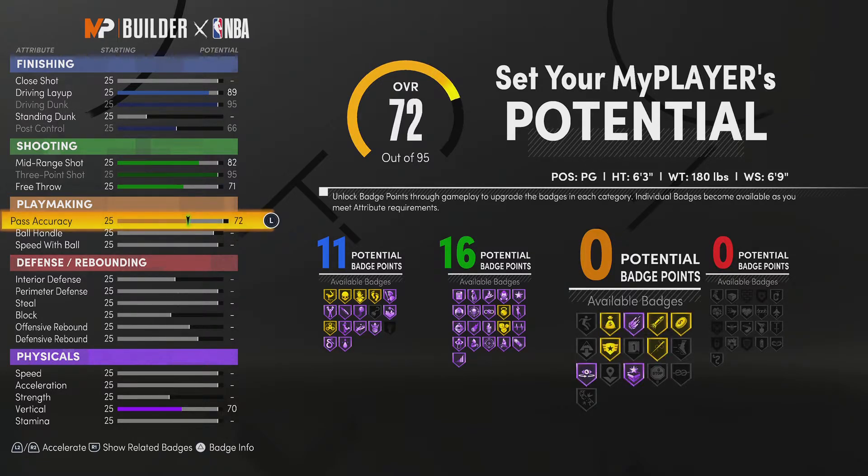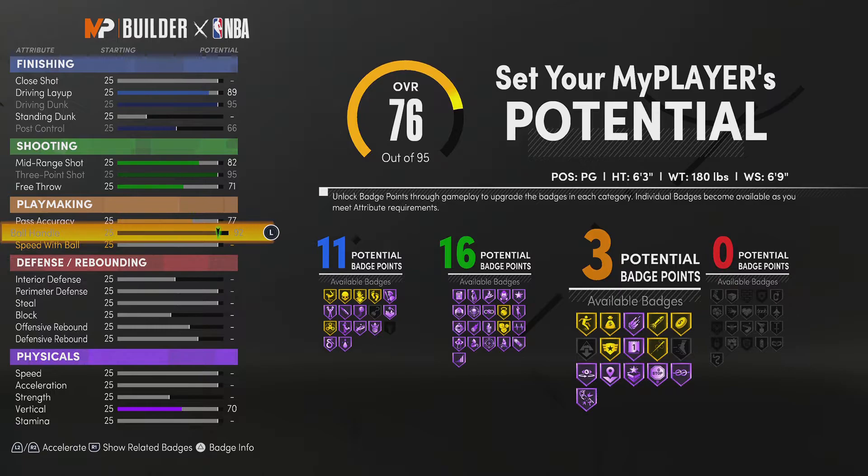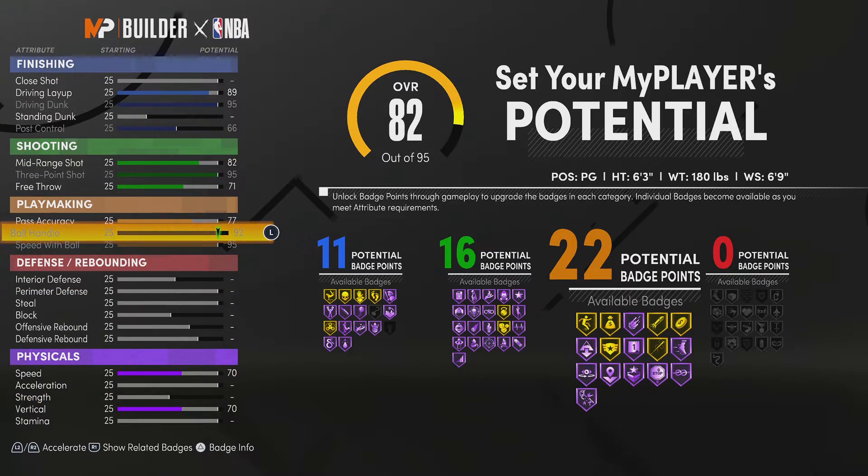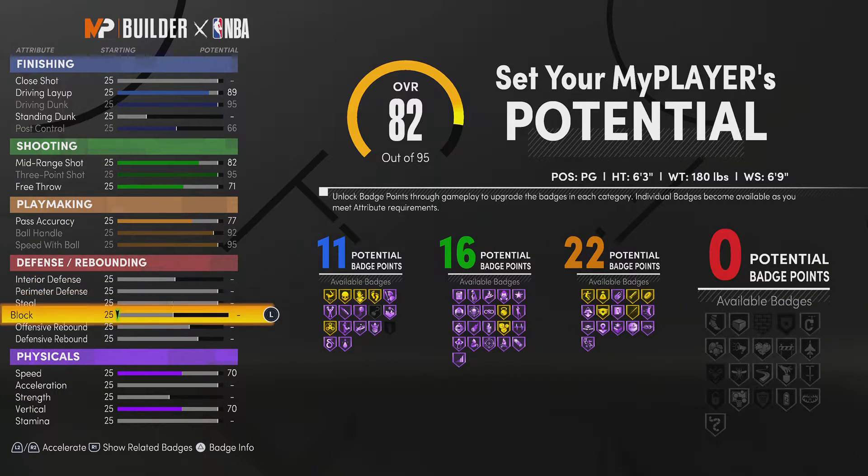Then I'm gonna put this bad boy at 77, and I'm gonna max this out at 92, and max this out at 95, so that gives me 22 playmaking badges. I may end up switching it just to see how many more badges I can get.